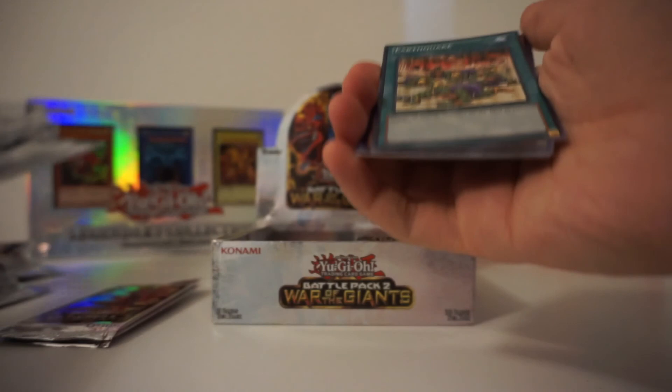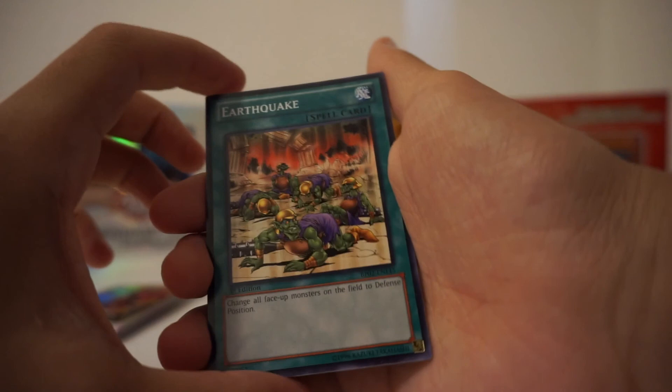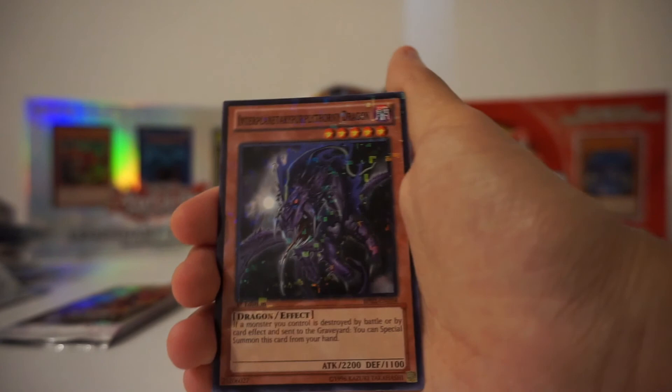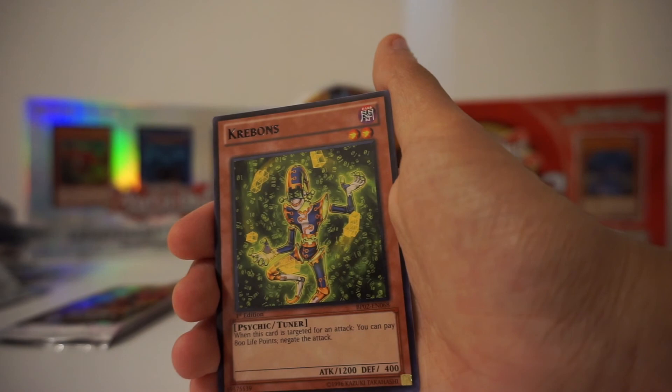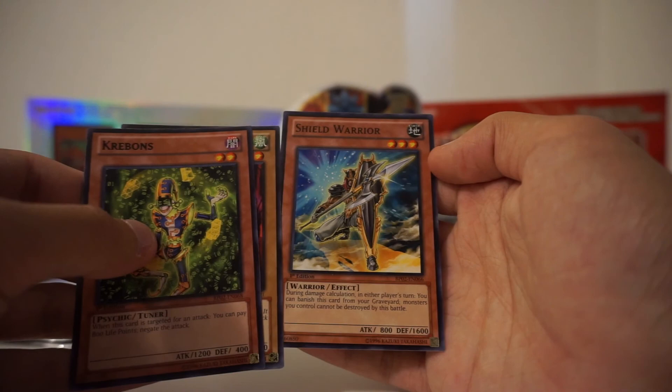If you look at this thing, it's kind of like you can feel it — that's the rare. So the rares are a little bit different in this set — they have a shiny black name. Earthquake. Oh, that's the Mosaic — I get what you're saying. So this is the Mosaic, and then that's the Rare because it's got a darker black name, and you can feel it. Interesting. Luster Dragon — you guys can tell the difference in the darkness of the text. And Shield Warrior.